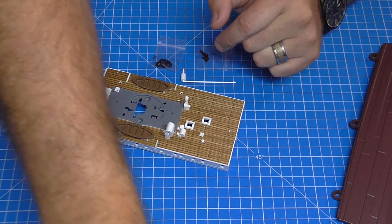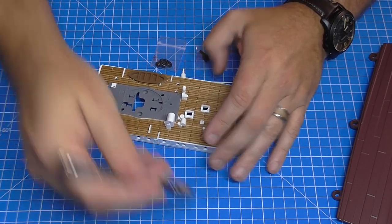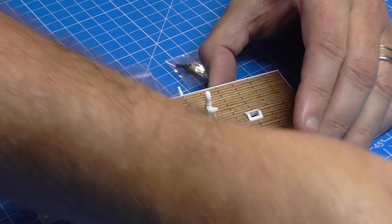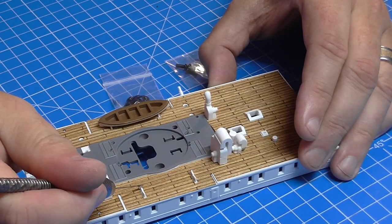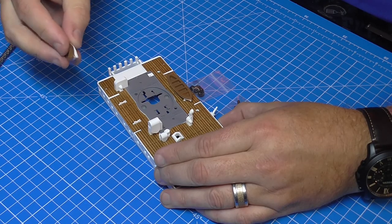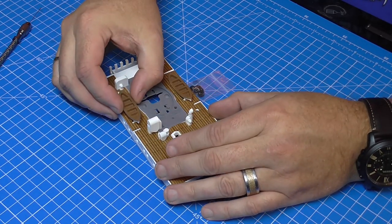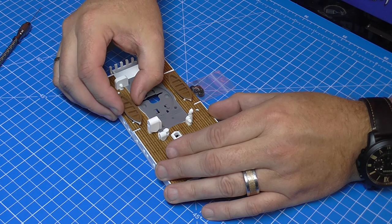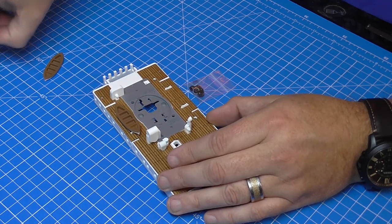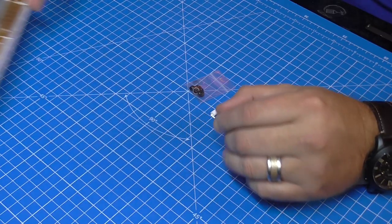So I've got a little gluing device, which is just an Archimedes drill with a pin in the end. What I'm going to do is just put some glue on these brackets here — I'm not putting too much on, just enough to keep that into place. Then put the first lifeboat in, just want to make sure that they're symmetrical each side. And there you go — they're both on.